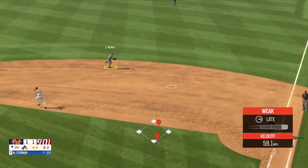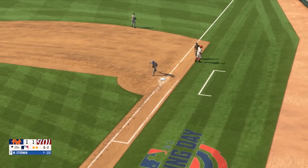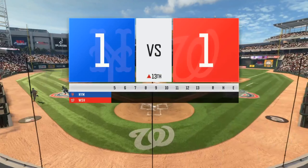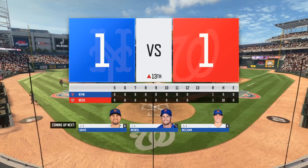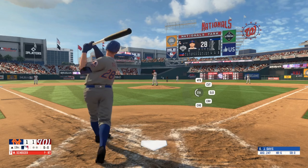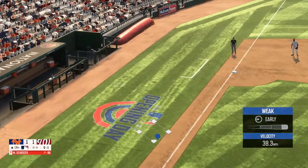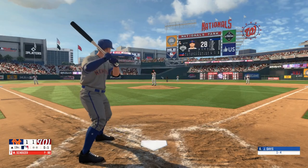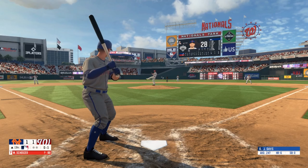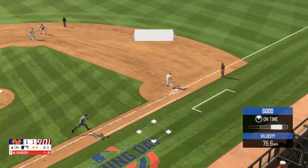Dribbler to second, McNeil throws over to first. It's nothing and one. Hit hard to the right side, picks it up, throws over to first.